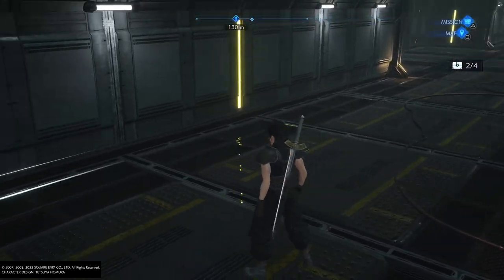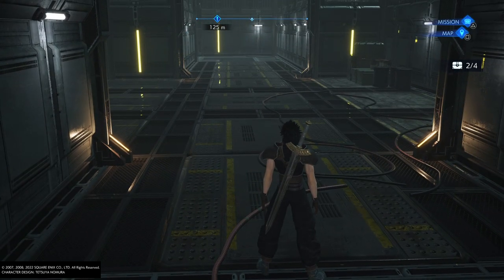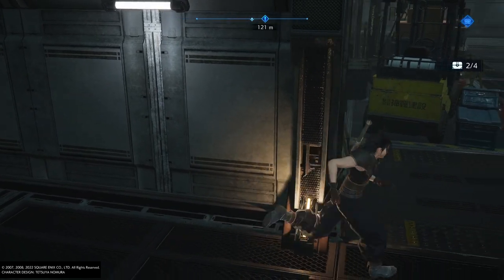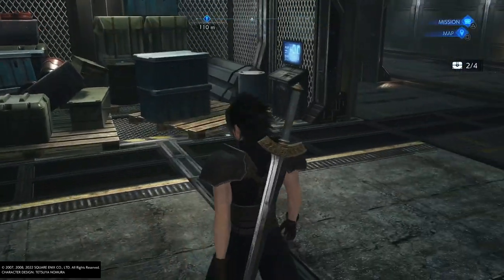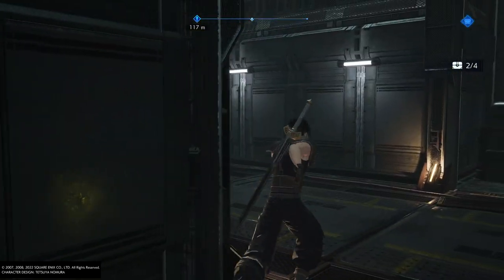Let me give you guys another example. Here we go, another room. So again, if you go straight in the middle you're gonna get a fight, but if you just hug the corners like so, you don't have to worry about it.